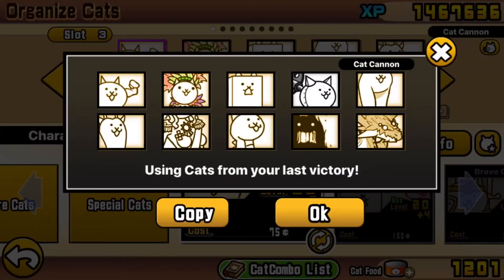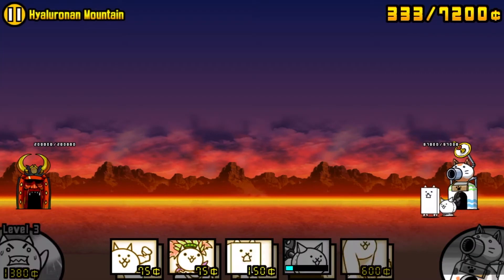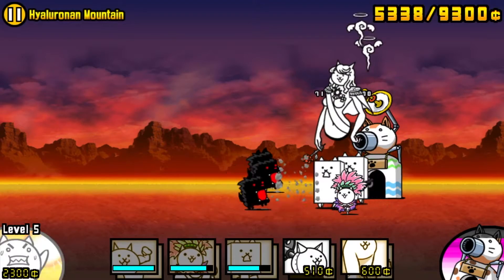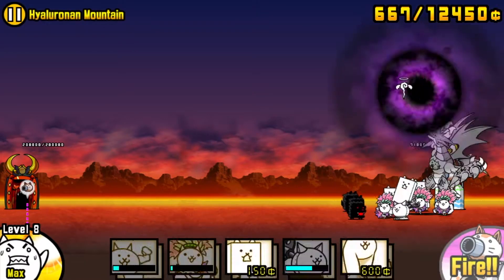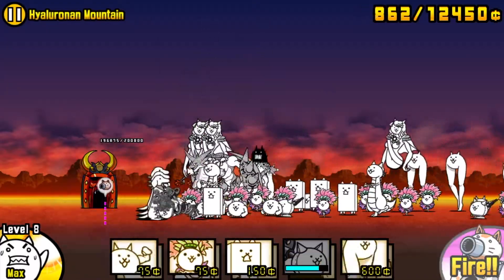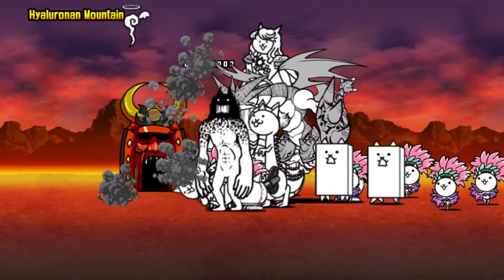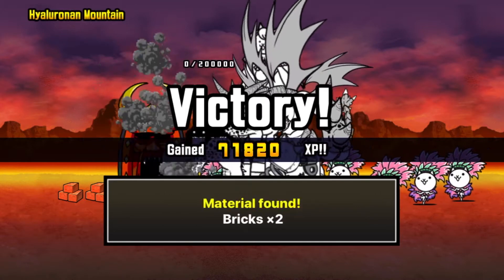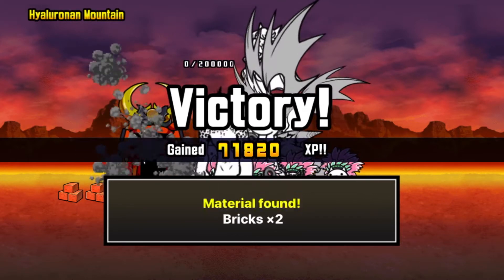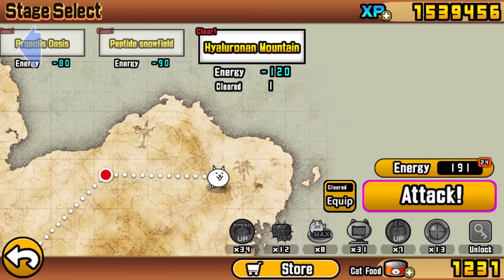Now we're on to the last level on the mountain. This one is just gonna be sets of three black doges coming out at you - pretty simple. We just need to protect ourselves from those doges while we build up. I'm sending out my meat shields, a Paris cat, a couple tin cats just to bounce them back. Once you max out, send out your Bahamut and Paris cats and basically the rest of the arsenal. They're weenie dogs - they're weenies, not that big of a deal. Bahamut's gonna shred through them, and that is the last dub you need. Hyaluronan Mountain is done - three stars are over.